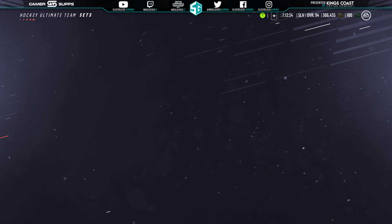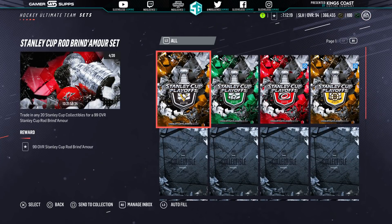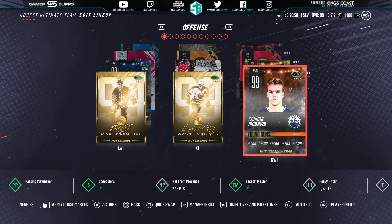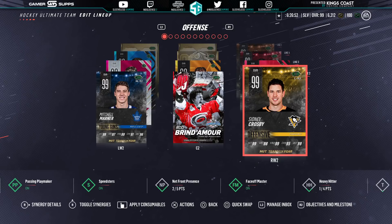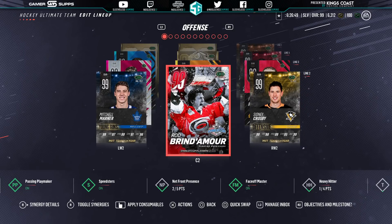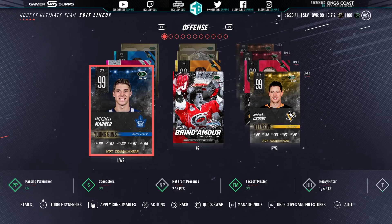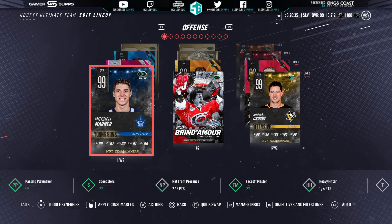We've got some work to do. I was able to pull 2 collectibles plus the 2 that I got for free, which is a joke. It looks like we've got an expensive trip to grab that Rod Brendamore, but let's go ahead and do it because that card looks sick. So after about 700k, I sold my beloved 95 HUT champs Marlowe and was able to grab Rod Brendamore, who is going to slot in as my second line center. The march for full 99s is in full effect — we're super close.